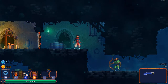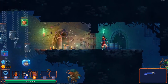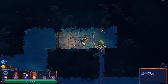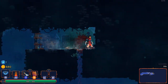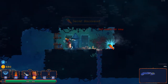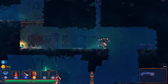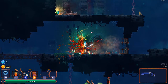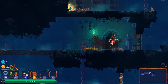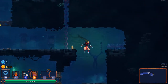The levels are randomly generated but not entirely — they're made from random rooms basically. The start of the game is pretty simple: I'm killing enemies, there are some secrets, and I found a carrot that restores health. The nature of the game is very straightforward — it's a platformer or metroidvania and we actually have to unlock some skills to progress further.